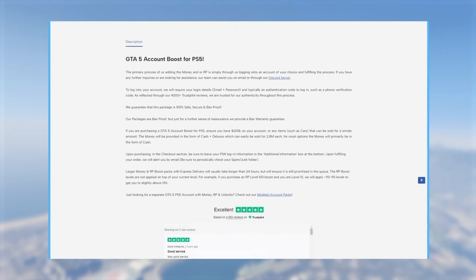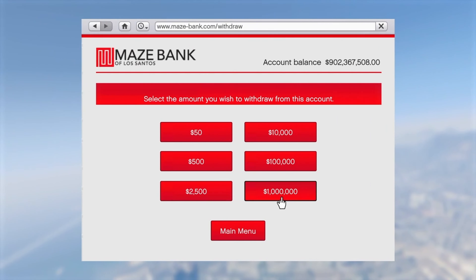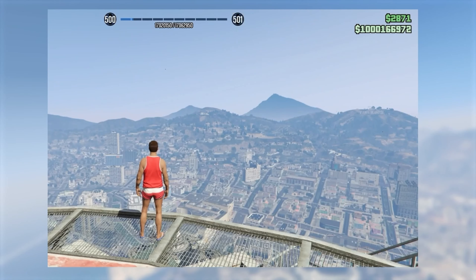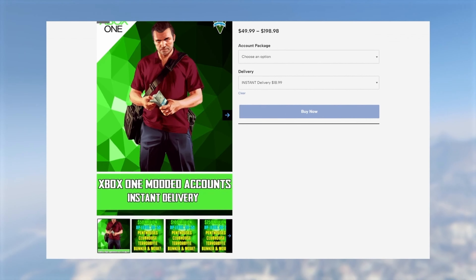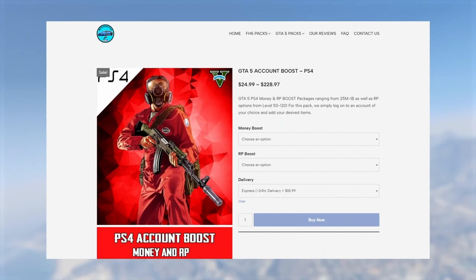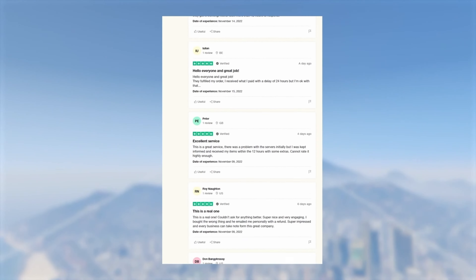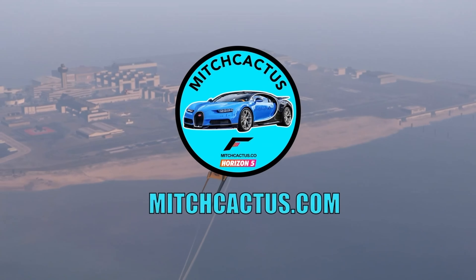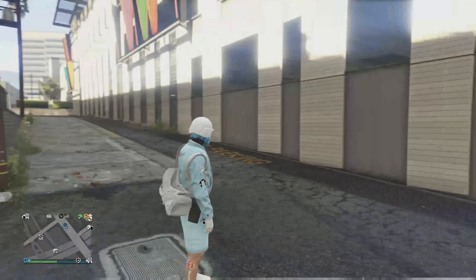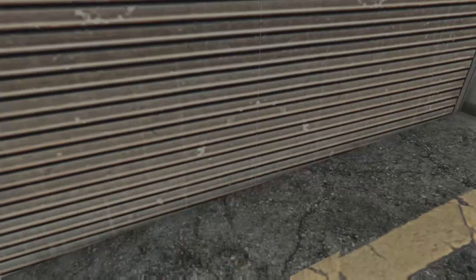Are you tired of the daily grind? Sick of getting blown up while you're trying to sell something in a random lobby? Luckily, at mitchcactus.com they've got you covered — whether you need a money and RP boost or you're in the market for a modded account. Xbox, PlayStation, all of it. They've got amazing reviews on Trustpilot. Check out mitchcactus.com and use my promo code 'duke' for five percent off.